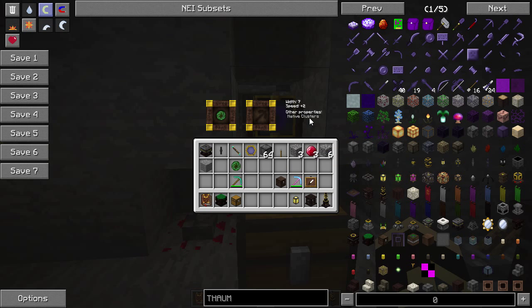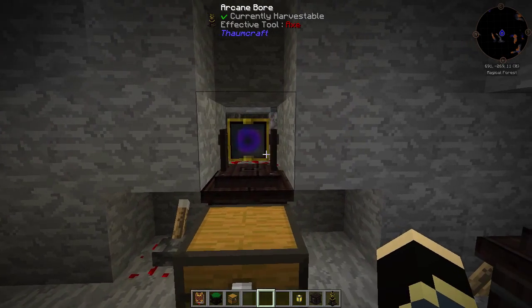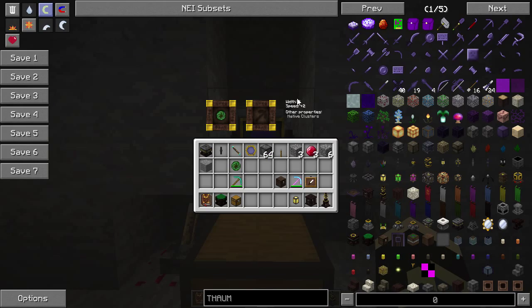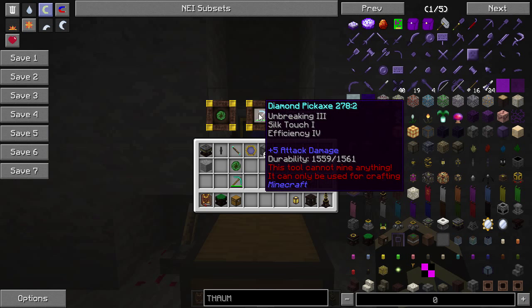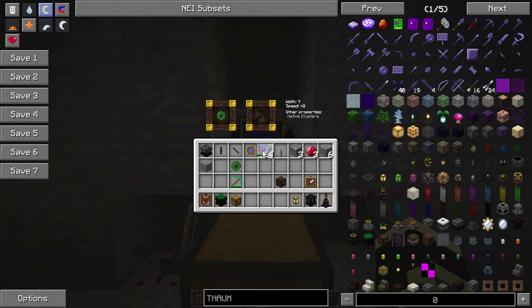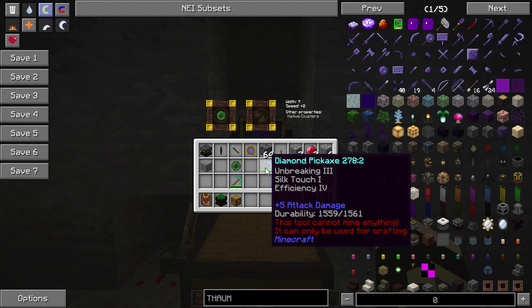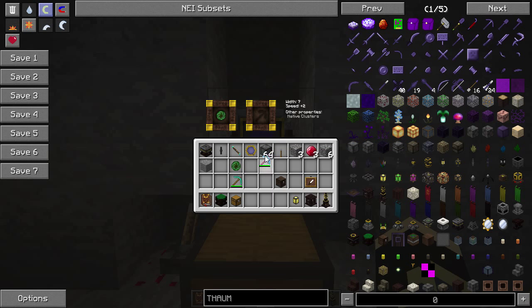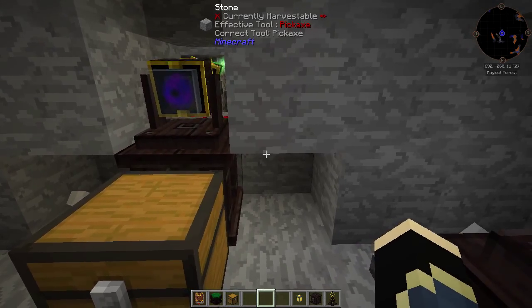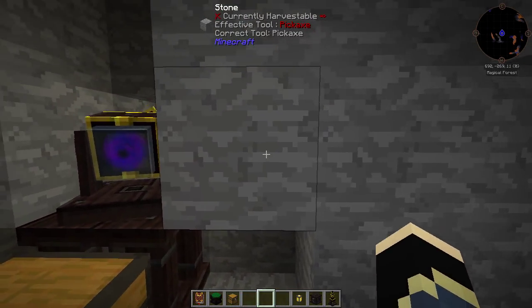Potency is going to make it go faster, Enlarge is going to make it mine a bigger area, and Dowsing should give us a chance of getting native clusters. So we pop that in there. Other properties: Native Clusters. Speed: plus 2. Width: 7. So it's now going to go up to a seven by seven area as it digs. If we put in the pickaxe as well, you'll see we have Silk Touch, Efficiency, and Unbreaking on it - Efficiency 4. So with plus 2 speed on the focus, putting that in, it's going to go up to plus 6. We're also going to get Silk Touch on this.